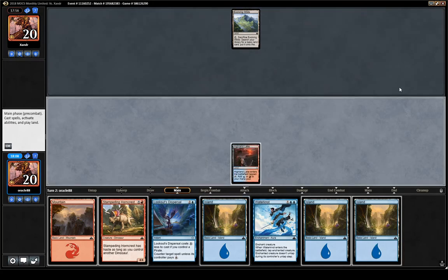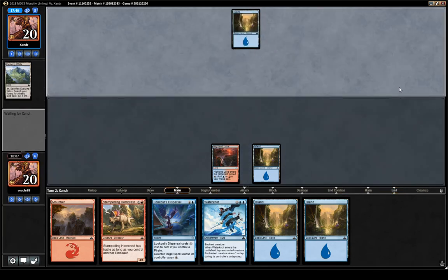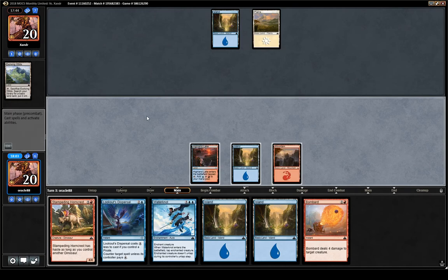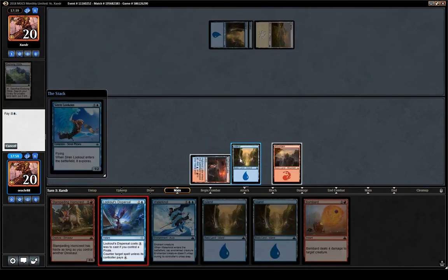You might end up a little bit light on two-drops with that build, but since there are two Mutinys and two Bombards, the deck probably doesn't fall behind too badly — and then you have the late game. I could see myself having just built the wrong deck and being supposed to play red-green ramp. Dread Maw is not like a splashy bomb, but it's really good at finishing games.